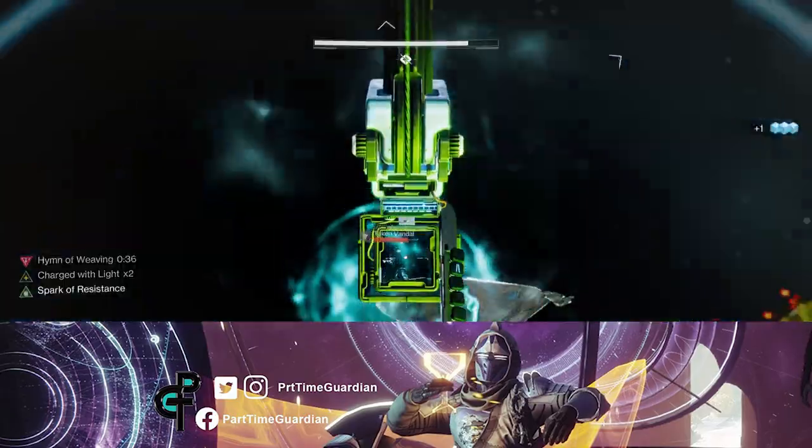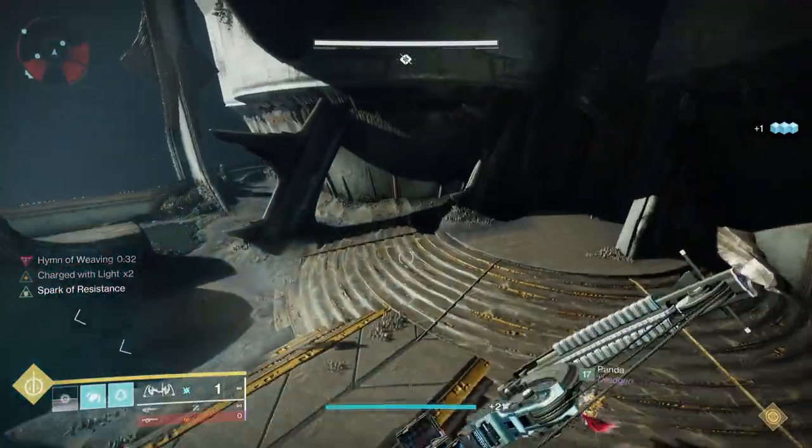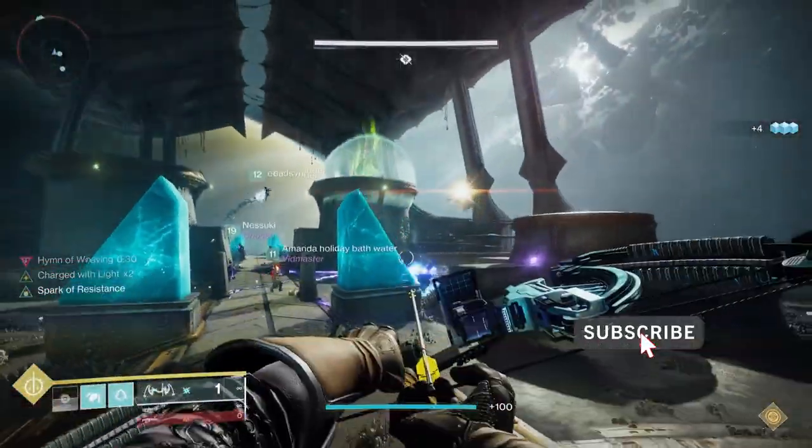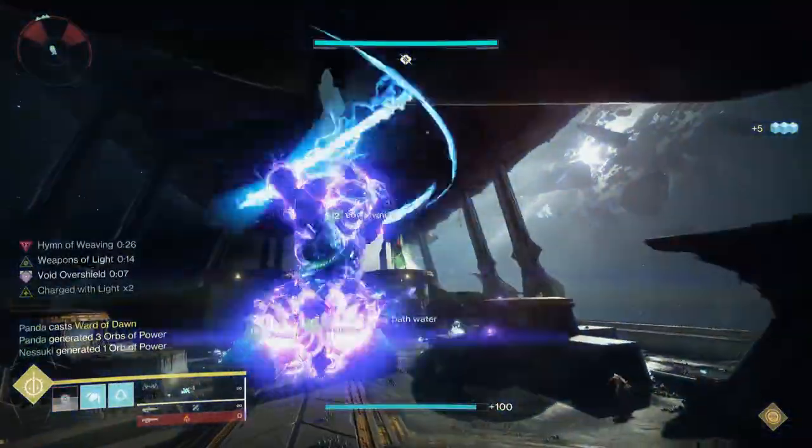You made it past Golgaroth and the jumping puzzle, and now it's time to take on the daughters. This encounter takes place in the same room that you will fight Oryx in, so many of the skills you learn here are transferable.